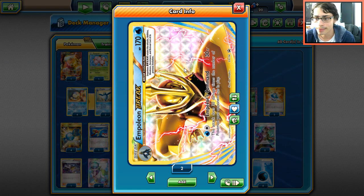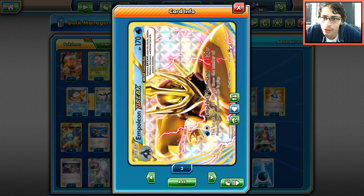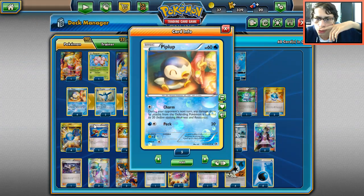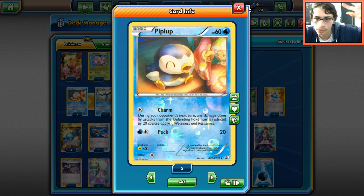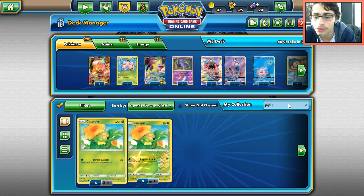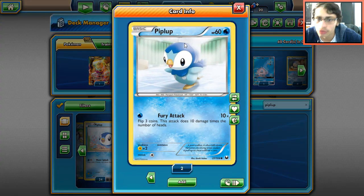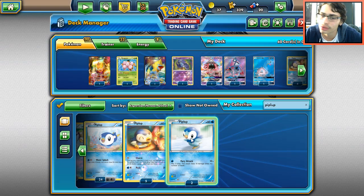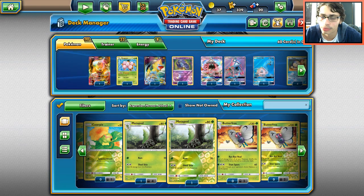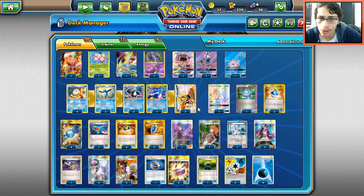We play two Empoleon Break, which gives Empoleon 170 HP — making it hard to knock out. Gardevoir can struggle against Empoleon Break as long as you're not using Emperor's Command, which needs two energies. We run the four-two-four line of Piplup, Prinplup, Empoleon, of course. We use four Piplup with Charm, which is much better than the other Piplup options.